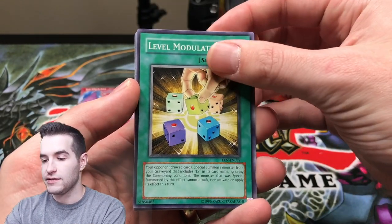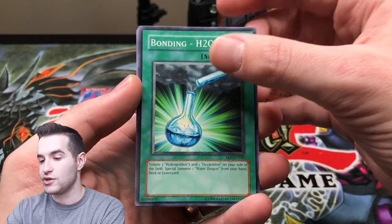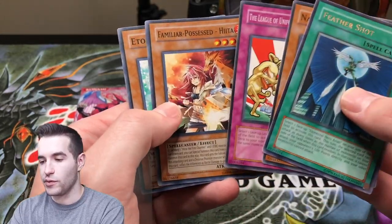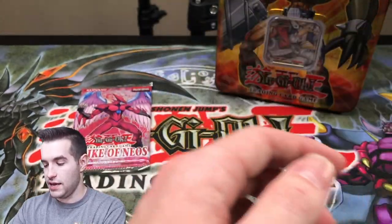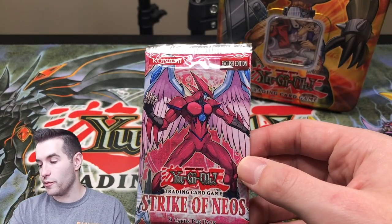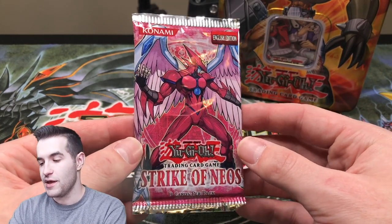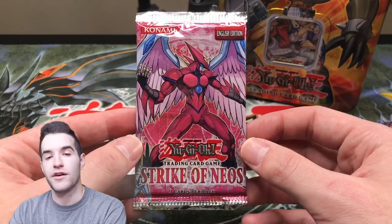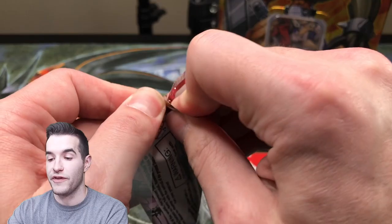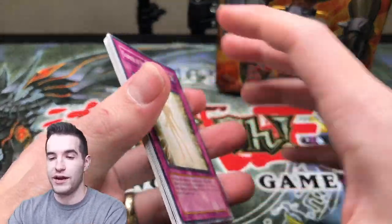Level Modulation, nice. Oh, Weed Out — there's the one I didn't know about. It has the Injection Fairy Lily on it. Bonding H2O. Feather Shot. League of Uniform Nomenclature. There's the Hita. And Etoile Cyber. Final pack of this opening. So far we've pulled a super and an ultra, we pulled the Allure Queen which is pretty awesome. Elemental Hero Air Neos — it's only been printed once, only in Strike of Neos. So even the unlimited copy ultra rare is super valuable. When you get talking about the first edition ultimate rare, you're on a different level. That's crazy.